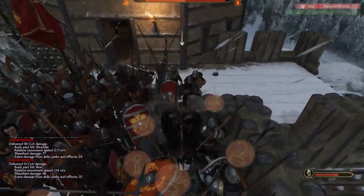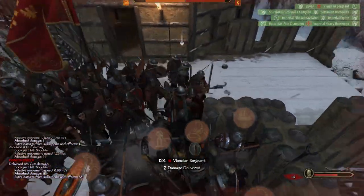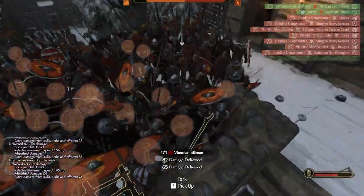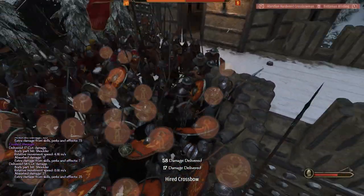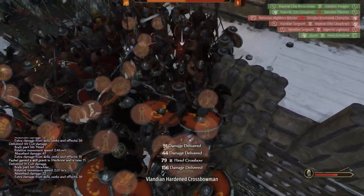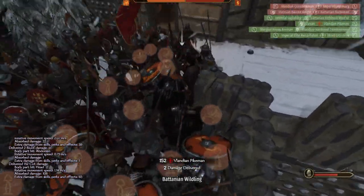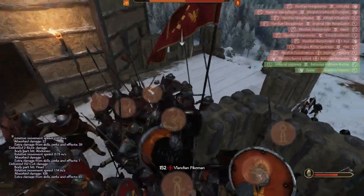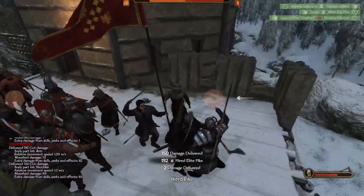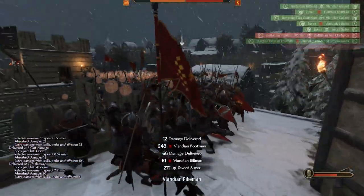If you try to swing your weapon side to side, you're going to hit the wall and your own companions and not accomplish much. What I'm really trying to do is get behind these troops — I'm trying to shove my way around to the corner here. If I can kill one or two more guys around that corner, I'll be able to start really causing chaos because I won't be hemmed in. Now I've got a break — defend that break. I'm not going to go charging back in there.